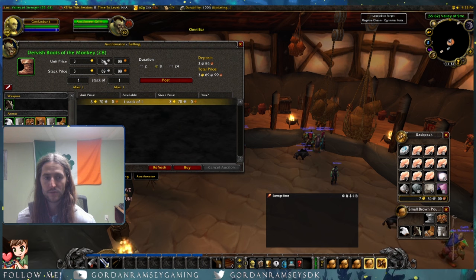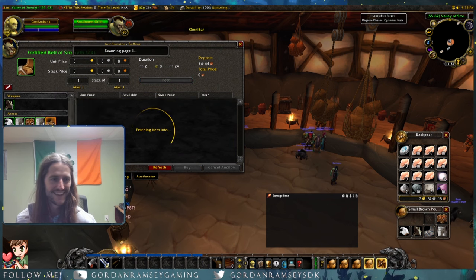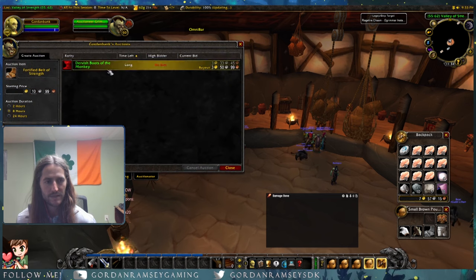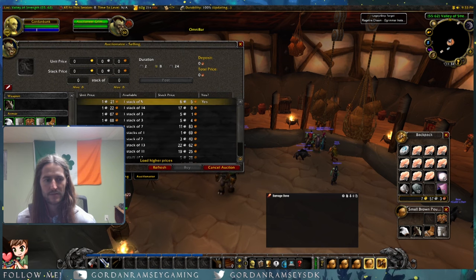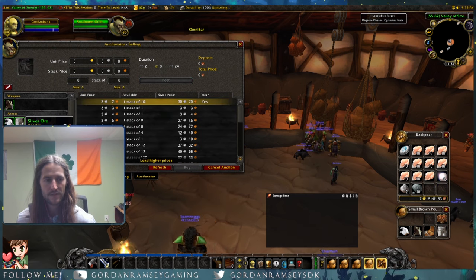These boots — let's put them up for 350 and see if they sell. And we have a belt as well. So if the greens get us about a gold and the boots sell, we're at about four gold, 50 silver. Then we can sell all the other crafting mats — a couple gold bars, some silk cloth, silver ore. Throw it all up on the AH.